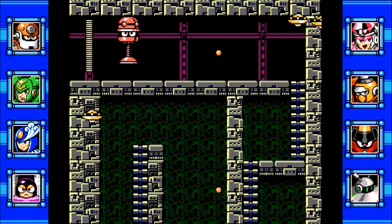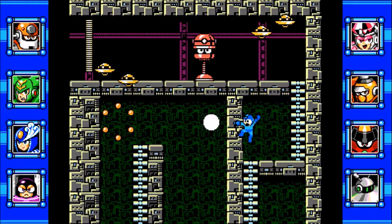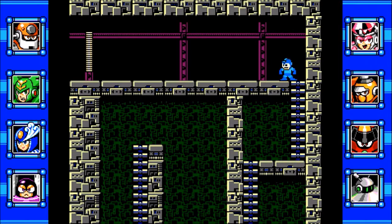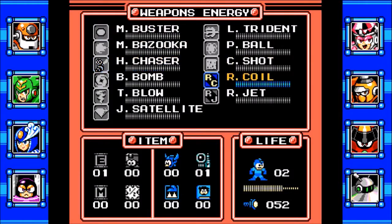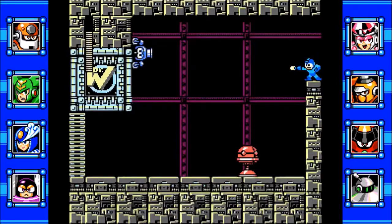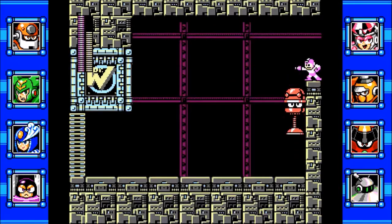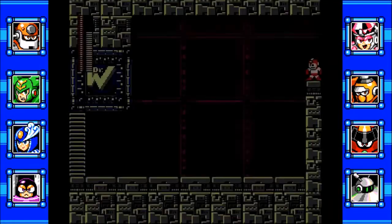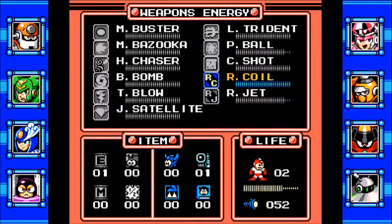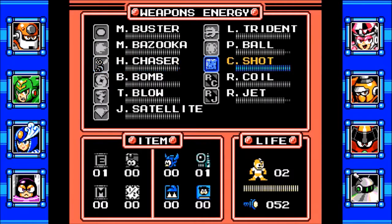I need to deal with that. I decided to use Rapid Fire there, and I might use Ratchet up here. But I need to get that enemy out of the way first — and this one too. Ratchet, activate! There's supposed to be a hand item up here, but I guess not. There is 10 Life Energy, which is very much needed.